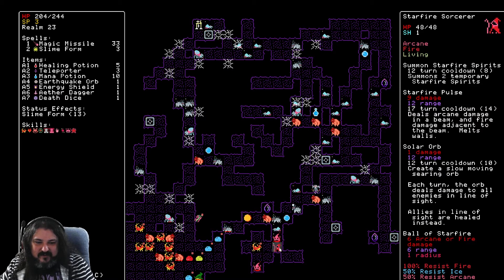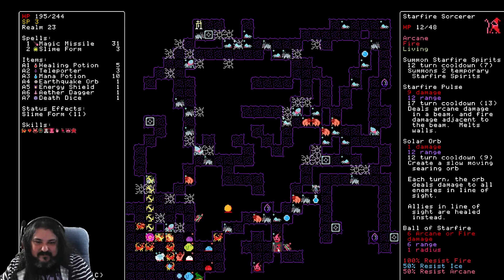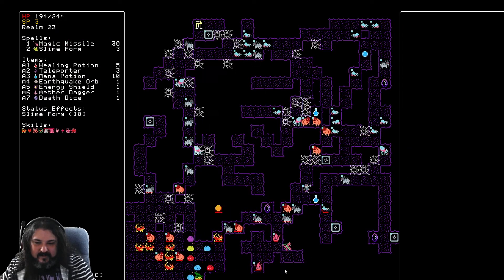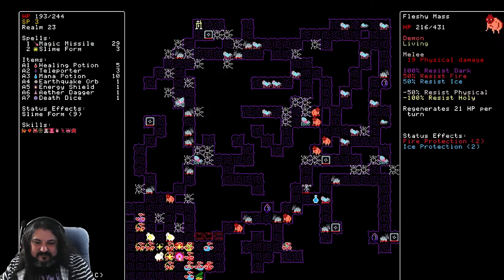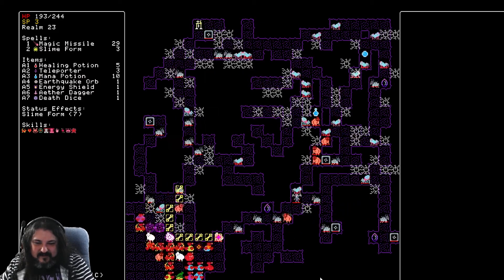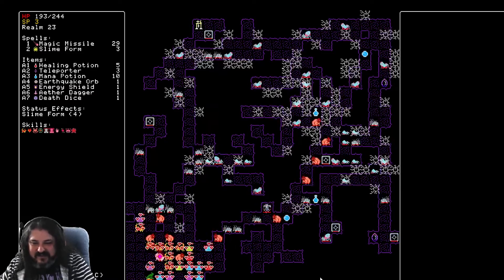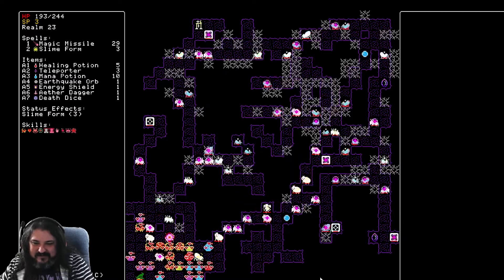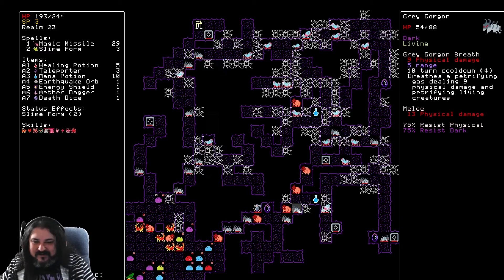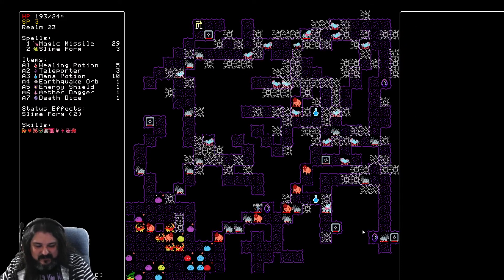100% resistant to arcane — well, that's a problem for me. Only 50% resistant, Mr. Starfire Sorcerer? Let's see you in hell. It's just a pile of things healing the enemies instead of the friendly units. I'm watching the lightning just arc across everybody. Some of these enemies way out here have already taken a decent amount of damage just because of the skills we've taken.